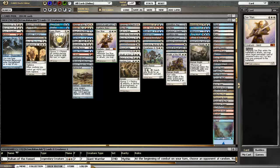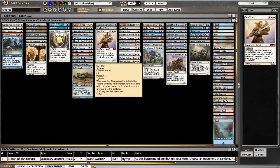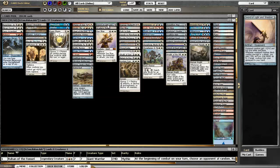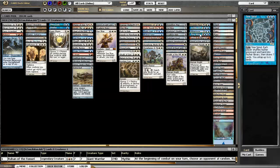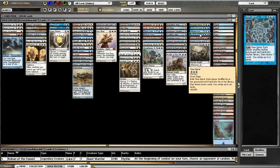I've only got three methods of recursion. Sun Titan — because of the low overall CMC of the deck, he has a lot of things that he likes to bring back, because people do like to blow up your swords. Academy Ruins, same thing. Sword of Light and Shadow will get your creatures back. And Time Spiral — it's not necessarily recursion but at least you can kind of get all the stuff back into your deck.